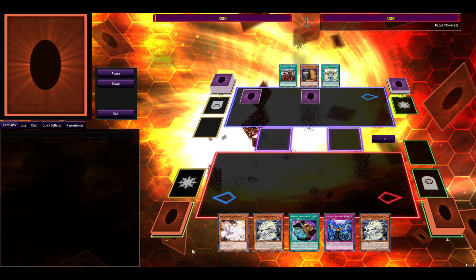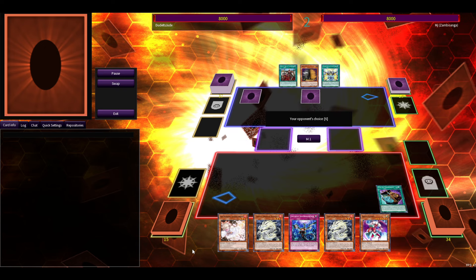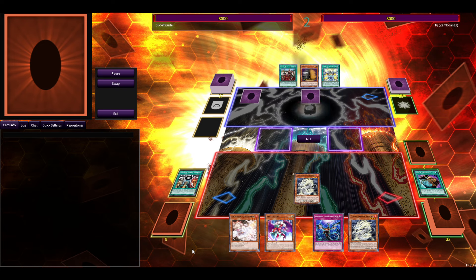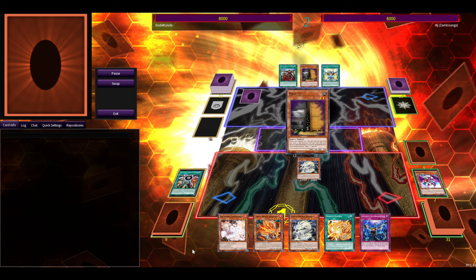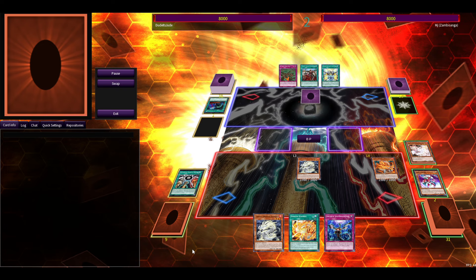Pretty decent hand, two handtraps. My opponent bricked, so we're fortunate. We go dig — I dig the field spell, dig Sangen Manor, summon Bydora since it's protected by the field spell, get Shongdora. We keep Sangen Kaimen in hand just in case they have anything. As we saw earlier, they had set Super Poly.